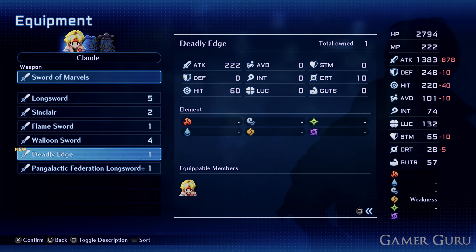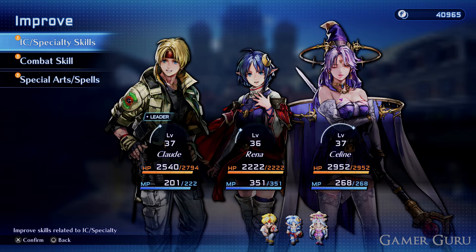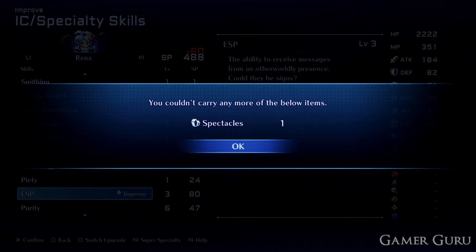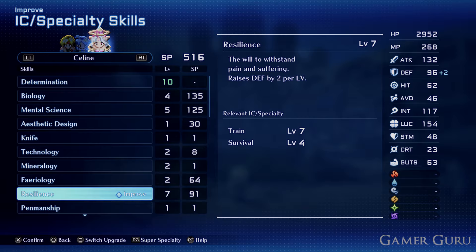Don't worry, it gets much much better. What we need to do is obtain two Mithril. At this stage in the game Mithril are actually really hard to obtain. The easiest way to do this is save the game beforehand and then go into improve and level up the stat called ESP. Every time you level up the ESP stat at least once you will get a random item, and there's a chance that this random item will be Mithril.